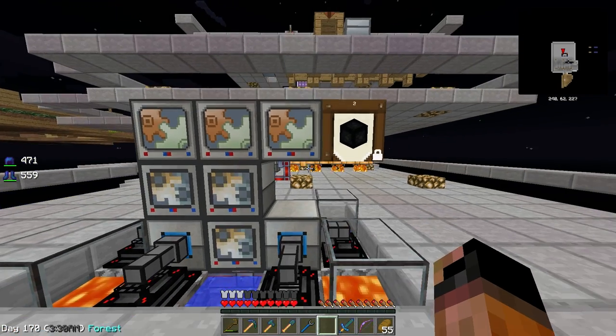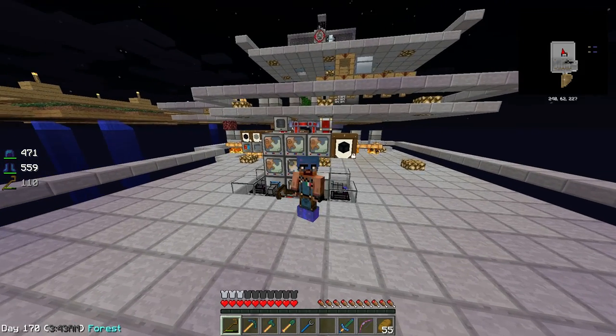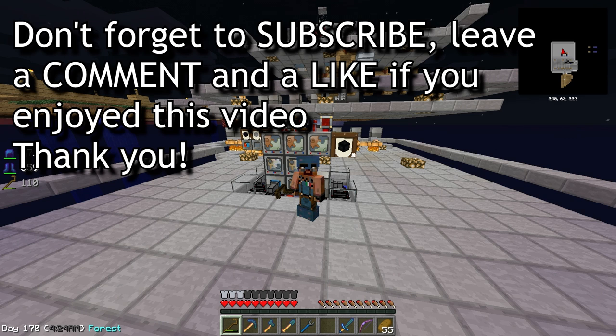I'll make some tests in a creative world and present you with how we're going to fight the wither in the next episode. That will be all for today's episode, guys. I really hope you enjoyed and found this useful for your world — this setup is also lag-free if you want to run it on a server. The septuple compressed cobblestone is very blast resistant and we're going to use it for fighting the wither in a safe way. Thank you very much for watching. Please leave a like and a comment for suggestions, and subscribe to stay updated with videos on my channel. Hope to see you next time — ciao ciao!